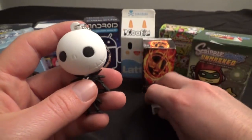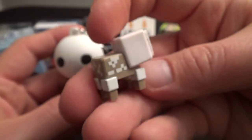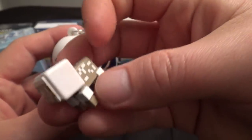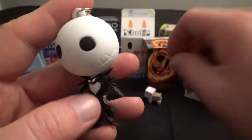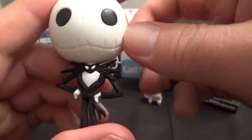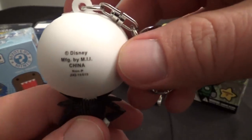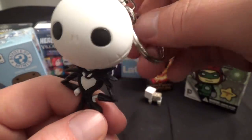These Minecraft figures are pretty neat. They're small, they're simple, they capture the essence of the game really well — even though it's a sheared sheep and not a zombie, it's still neat. This is a nice Jack Skellington figure too. I hesitate to put this on my keyring because it will probably fall off and break and get ruined, so I'll probably just keep it separately. But it's a nice figure.